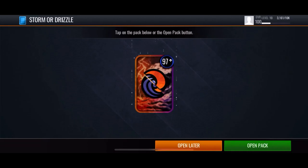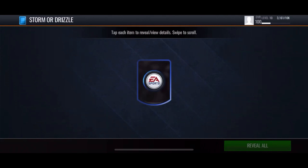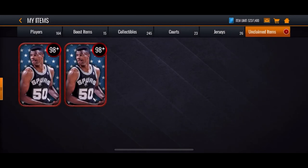90 overall, and then Davis and James - nice little duo right there. Now let's go to put this 97 Storm or Drizzle. Can we get anything higher than a 97? The goal is to have a 100 overall from this. Oh no... wow, I thought there's a chance. Alright, whatever.